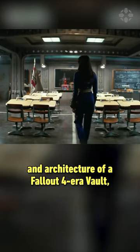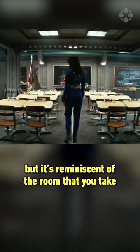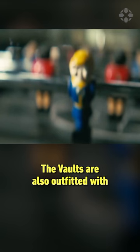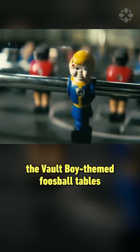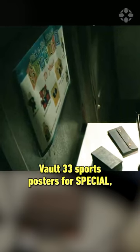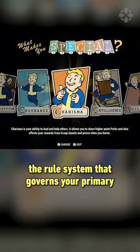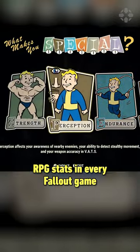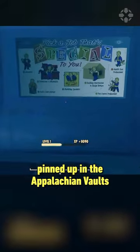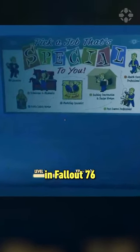This classroom may have the paintwork and architecture of a Fallout 4 era vault, but it's reminiscent of the room that you take the GOAT exam in Fallout 3. The vaults are also outfitted with the Vault Boy themed foosball tables from Fallout 76. Vault 33 sports posters for SPECIAL, the rule system that governs your primary RPG stats in every Fallout game — the very same poster that can be seen pinned up in the Appalachian vaults in Fallout 76.